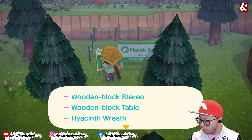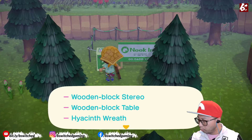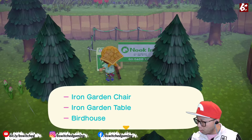Okay, for interior we need a wooden block stereo, and a wooden block table, and a hyacinth wreath. For exterior, we need an iron garden chair, and I guess next is the table, and the birdhouse.